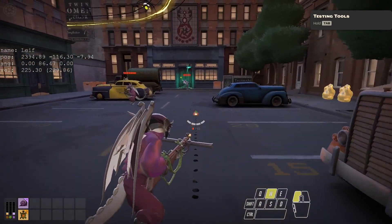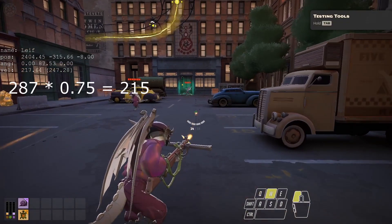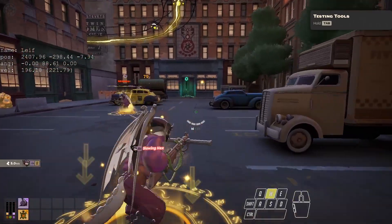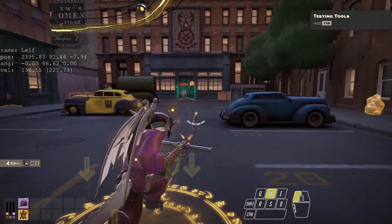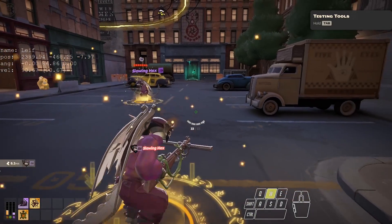Firing a gun reduces the character's maximum move speed to 75% of their base move speed and clears their sprint. This is not a slow. If their speed is already below this value, it does nothing, and it doesn't reduce the effectiveness of other slows. Fleet Foot prevents both the maximum speed reduction and the loss of sprint.